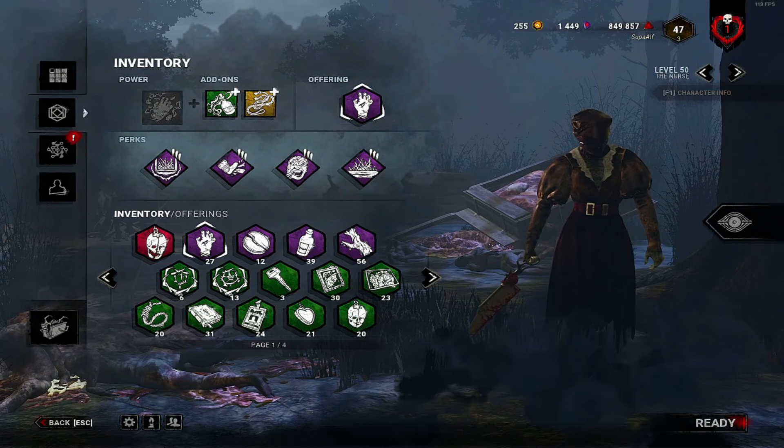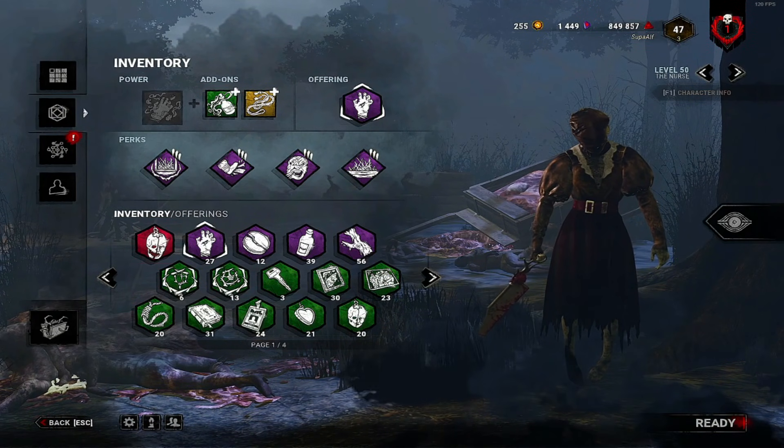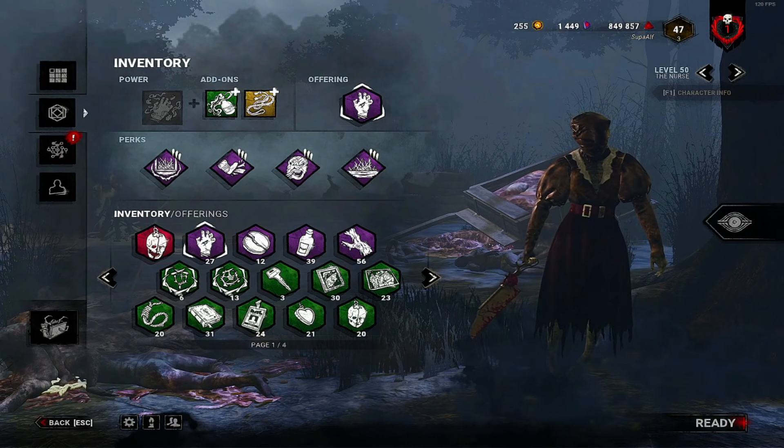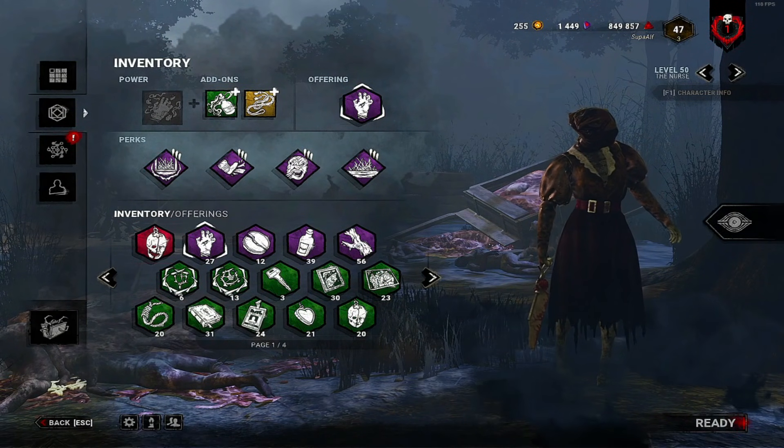Today we're going to be using Double Recharge Nurse with Bamboozle, Blue Strength, Enduring and Fury in public games, aka Battle Nurse. It's just going to be a gameplay video — I'm going to show you as much as I can from each game and we're just going to see how it goes.